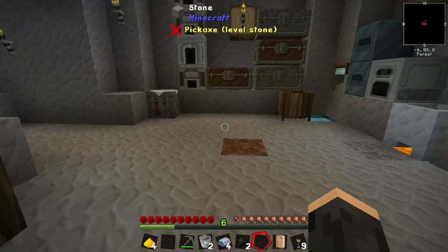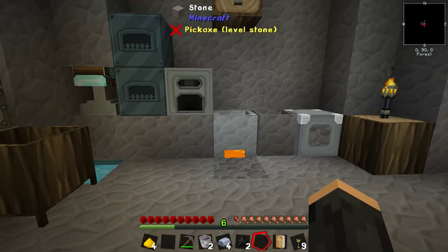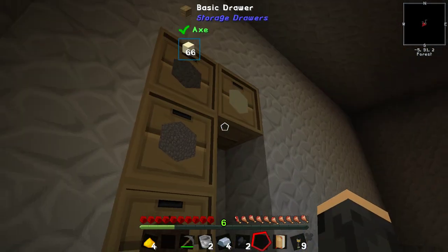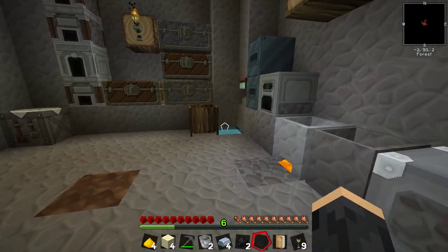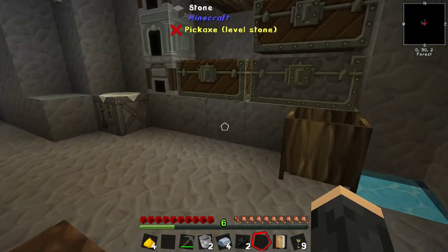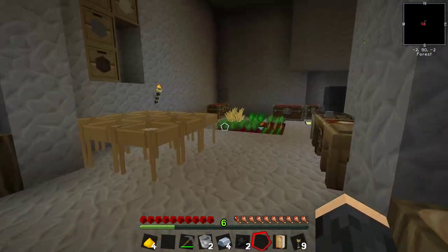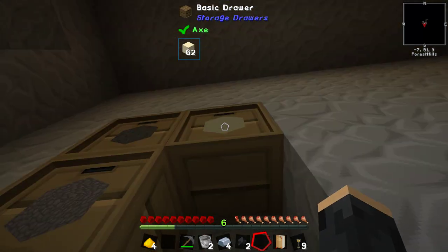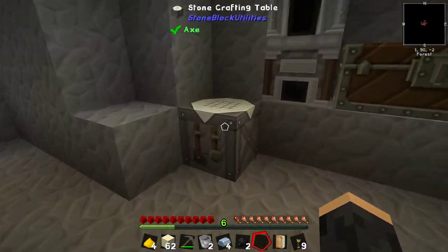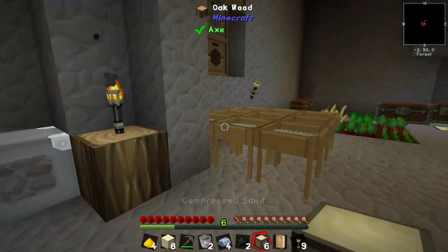Don't need the sand anymore either. Perfect. So we have the steel — we just need the osmium and the glass. So I do need more sand please. I'll take the front, not the side. And then we get our steel casing from here. And then we just need redstone. So off camera I'm going to beat up a whole bunch of dust, and we'll be back soon to see what we ended up with. See you in a minute.